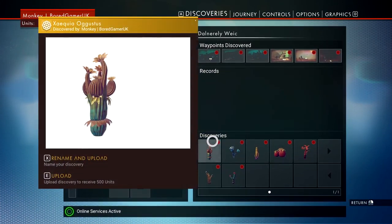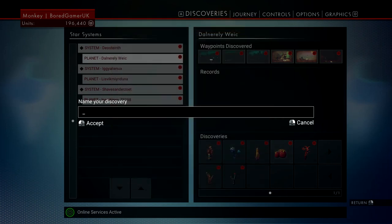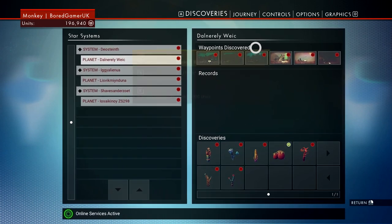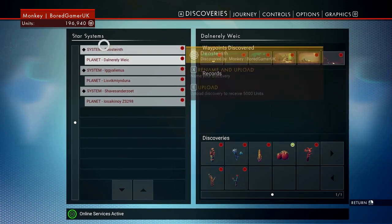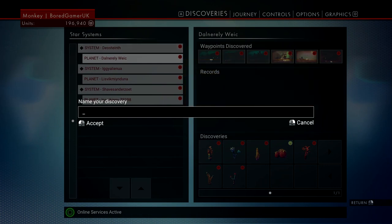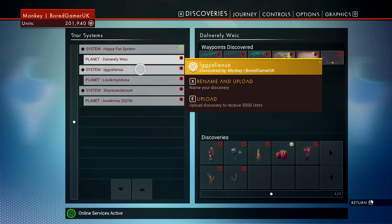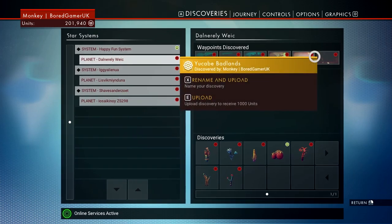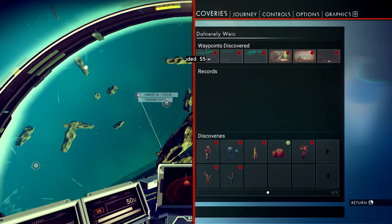It wants me to upload stuff. So I can call this — it's basically strawberries, isn't it. Every time I upload that stuff — I need to upload this as well. There's loads of stuff that needs to be done. I can name the systems — Happy Fun System. Every system is worth 5,000, and every planet is worth 2,000, and every waypoint is 1,000. I will upload them at some point — but that'll be time consuming. I'm pretty lazy.